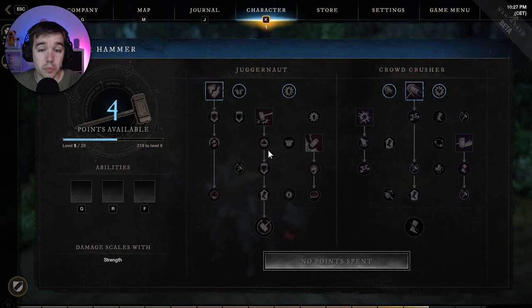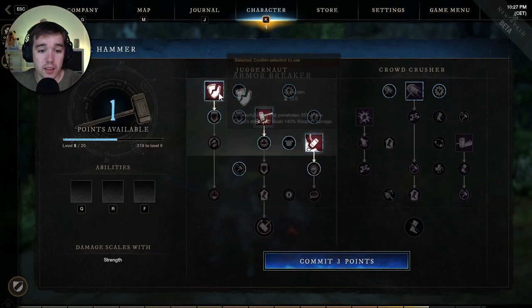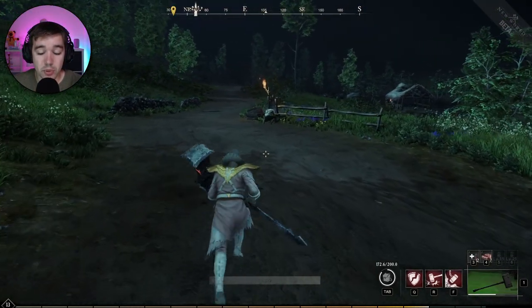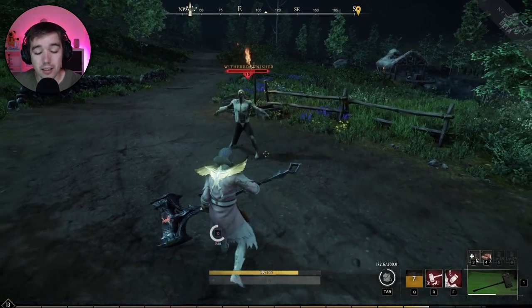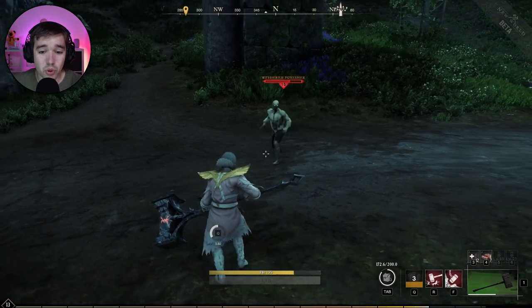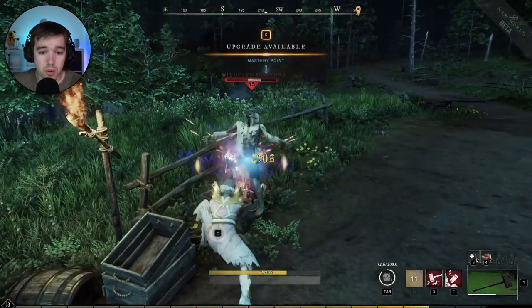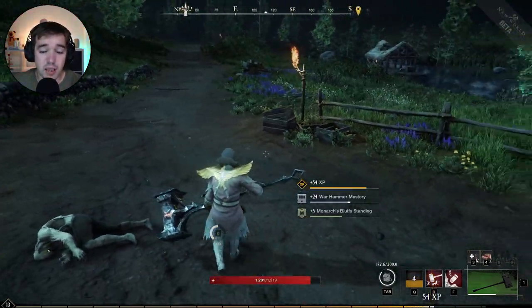Let's go back to weapon mastery and start with the Juggernaut. The active spells are Armor Breaker, Mighty Gavel, and Wrecking Ball. Armor Breaker is a powerful swing that penetrates 35% of the target's armor and deals 140% weapon damage. We can test it on this zombie — you can see it deals a lot of damage, ignores 35% armor, and hits hard.